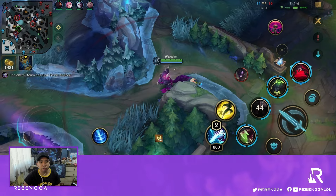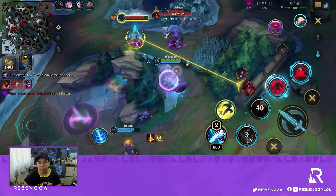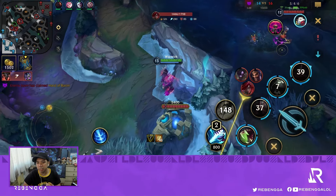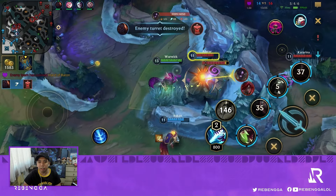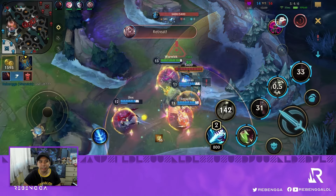My 2nd skill doesn't proc for some reason — probably out of position. They're able to take the Baron. We see the Katarina flash, so we flash in ourselves, but we got outplayed. Nice Shunpo on her end and they take the Baron for free.